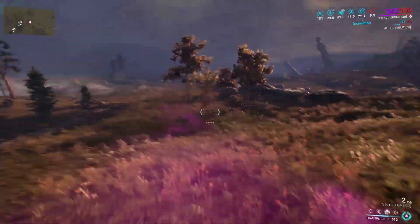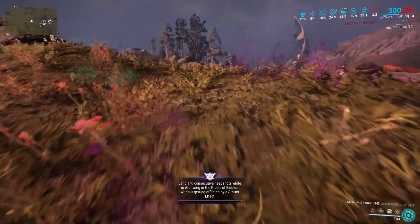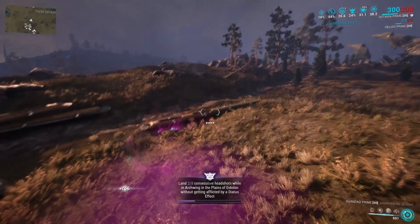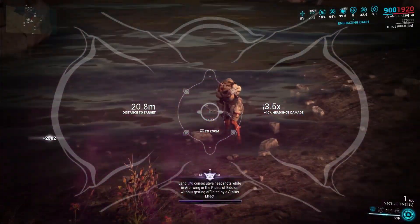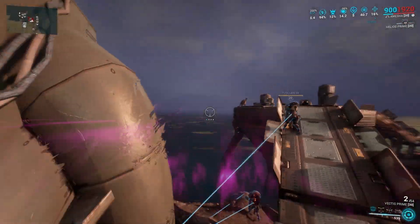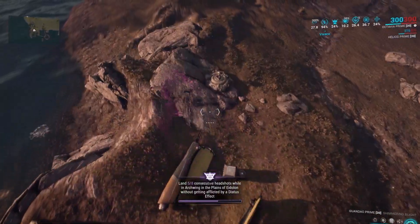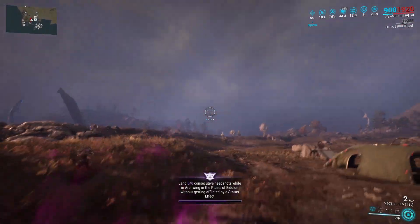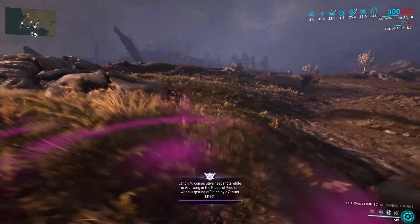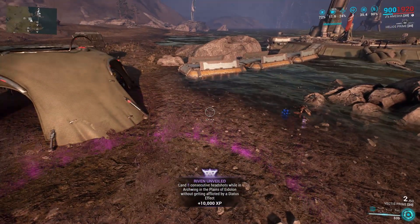Maximum effort. One at a time. Melee into the sky to exit Arc Wing. There's two — into the sky. Three. Four — into the sky. Gotta find the head. Five — into the sky. Six. Getting nervous now. Seven. One more. Tag, you're it. Well that was an ordeal.